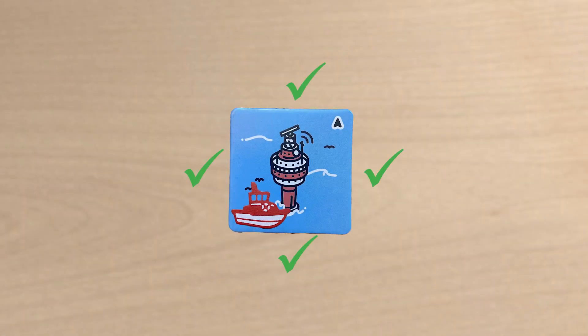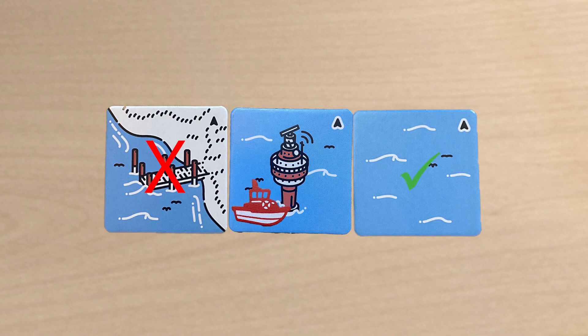There are a couple of rules in that. They have to be adjacent to your ship marker. They also have to share a common side, whether it be water or land. Each tile you lay, you have to be able to move your boat onto. Boats don't move across land. Basically, you have to make sure that you're placing tiles in a manner in which you can sail to the next tile.